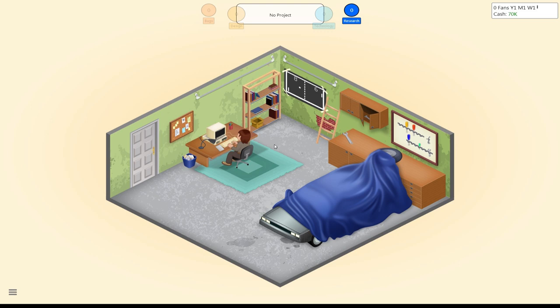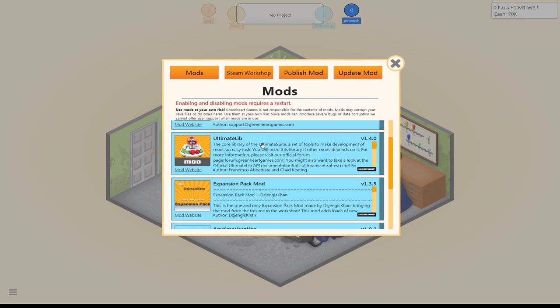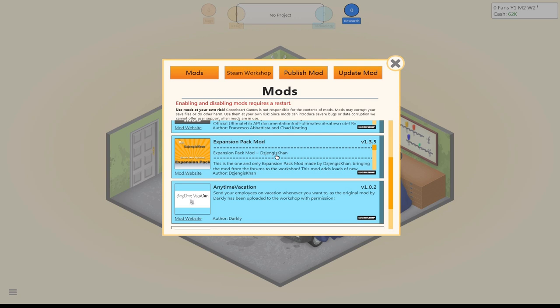So let's take a look here at our mods. I'm running Ultimate Lib, or Ultimate Library, which allows some of these other mods to function. I'm also running this Expansion Pack mod here. This adds a whole bunch of different things — new topics, new different types of technologies, and different kinds of marketing stuff. All really cool things that it adds to the game.